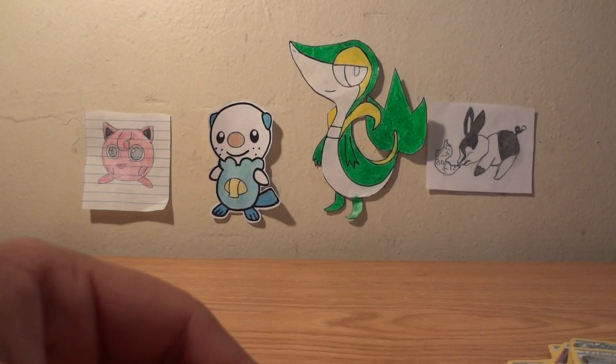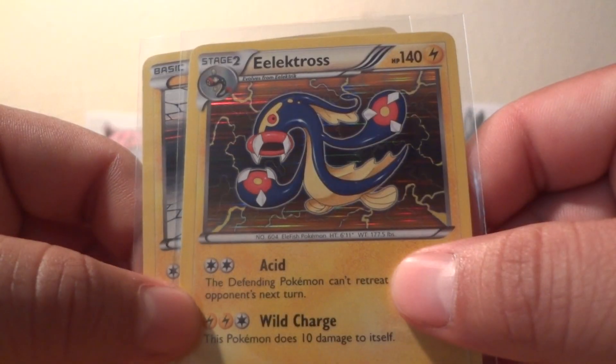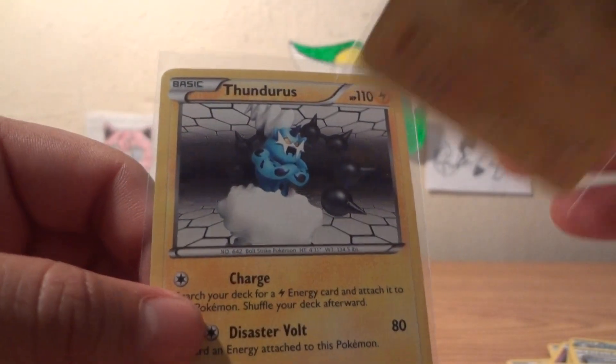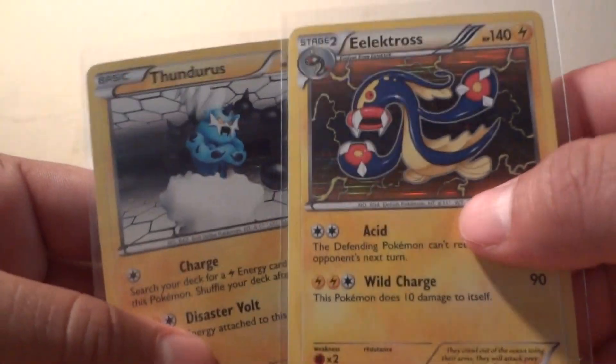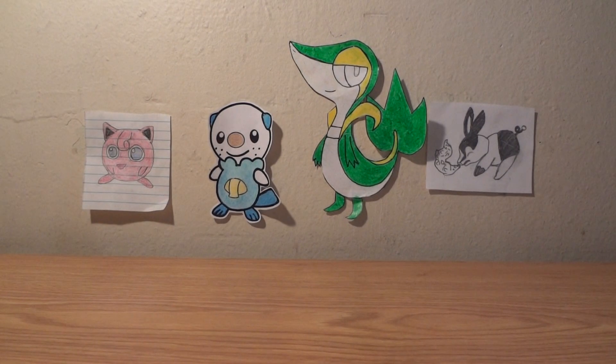I still got better pulls than the first tin — that's two holos: Eelektross and Tornadus. Whenever I get the Reshiram tin I'll open that up. If you haven't subscribed, hit that button, and thank you guys for watching. Bye!